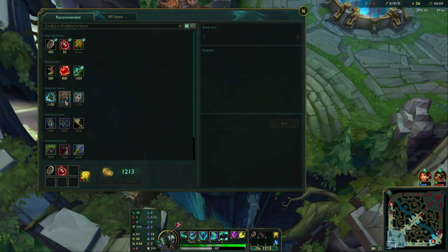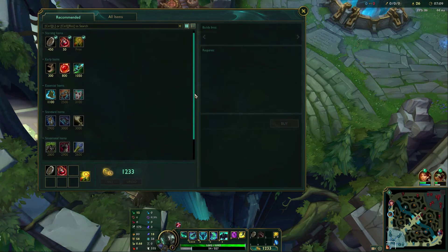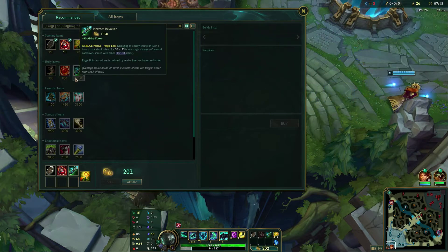In the shop, it recommends some essential items and I'm fine with these — you can build them in whatever order you want. Generally with Mordekaiser, if you're ahead you can keep building damage. If you're even, you can build some tanky and still be pretty effective. It's kind of lane-dependent and matchup-dependent. Let's just pick up this Hextech Revolver for some damage and we'll head back to lane.